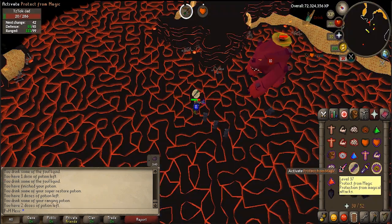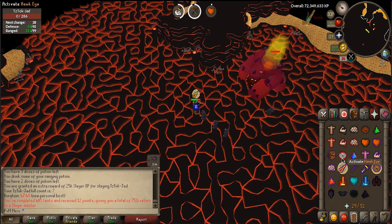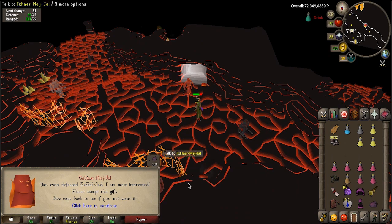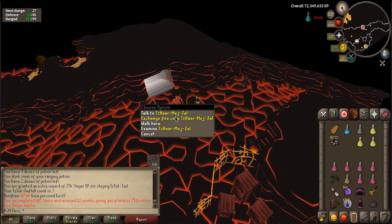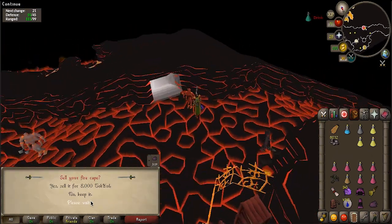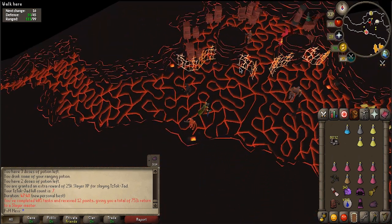We're coming up to an end on the Jad task — this is going to be Jad kill number 7, and it is a new personal best with 47 minutes and 48 seconds. Another task completed. Unfortunately I do not see the pet just yet, but that is 25k Slayer experience gained. That is kill count number 7, and I'm gonna exchange my fire cape. Please give me the pet — bargaining it. I know I'll get my cape back. I am not lucky. That is kill count number 7, 405 tasks completed.